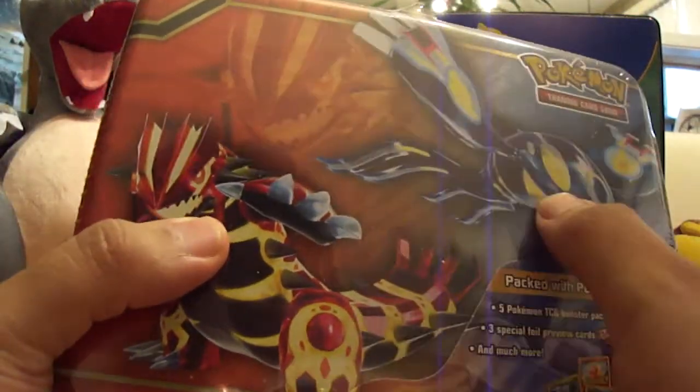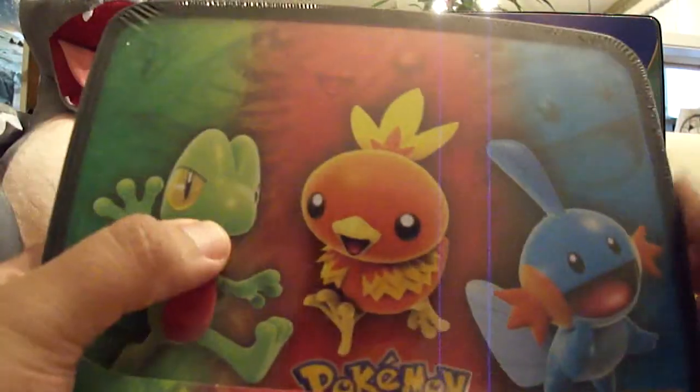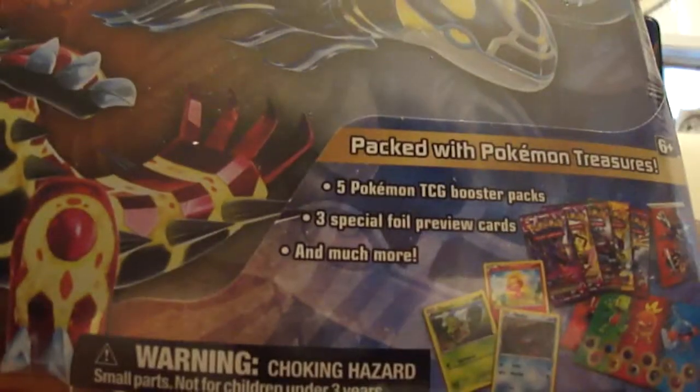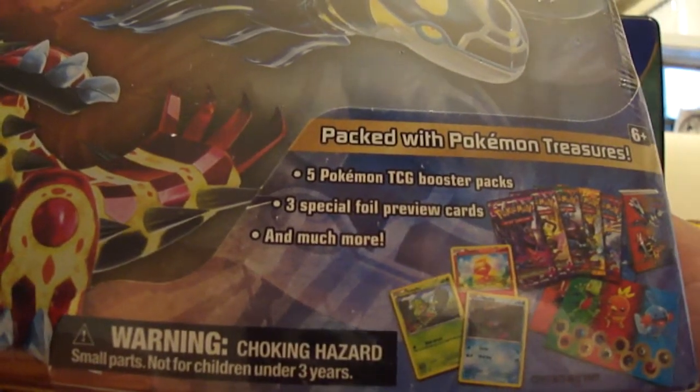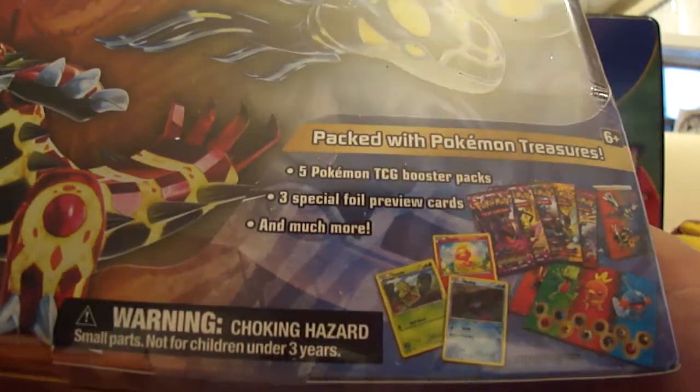It has Groudon and Kyogre on the front — it looks like Groudon there — all different energy types all together there. Then the starters from Hoenn: Treeko, Torchic, and Mudkip. Right here it says five booster packs, three foil preview cards, and much more.